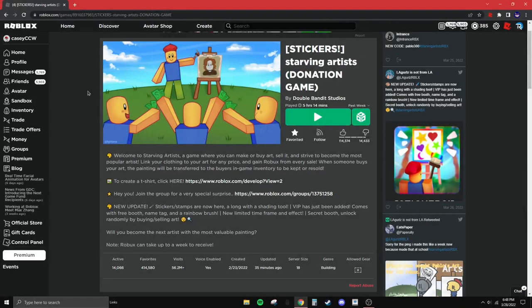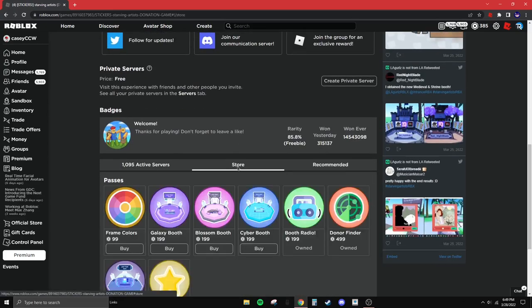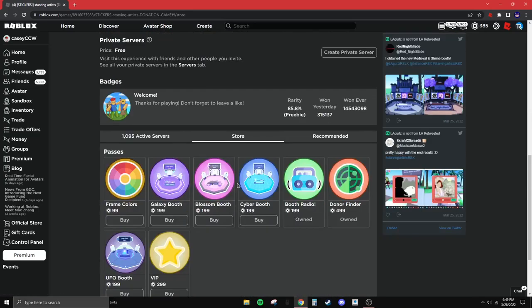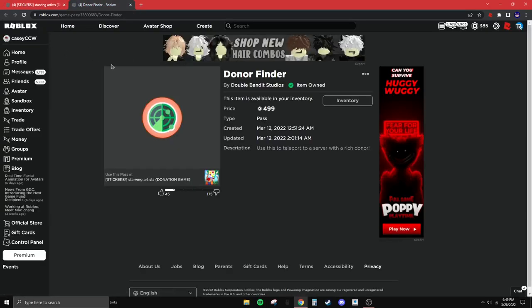What's up guys, welcome back to another video. Today I'm just going to be informing you guys on this game pass that pretty much completely scams you. I have no clue why the owners of Starving Artists have not put this off sale, because it's literally a scam and it does not work. It's called Donor Finder on Starving Artists and it costs 500 Robux — I just bought this.